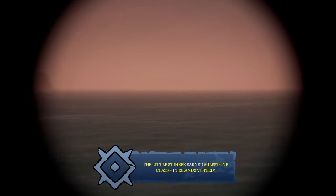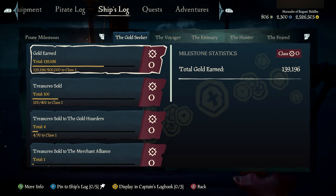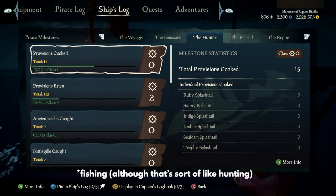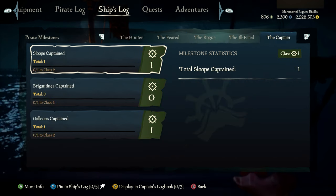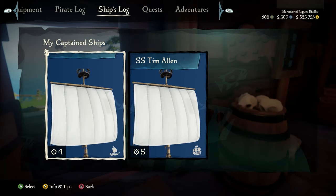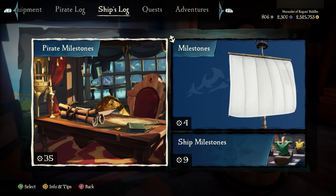Milestones are a series of new challenges that reward you for engaging in activities in the game. There are milestones related to making gold, completing voyages, raising emissary flags, fighting, hunting and cooking, being a drunk idiot, dying a whole bunch, and simply captaining your own ships. If you're sailing a ship that you own, you'll earn milestone progress for that ship. If you're not sailing on a ship that you're the captain of, you'll still earn milestone progress for yourself.